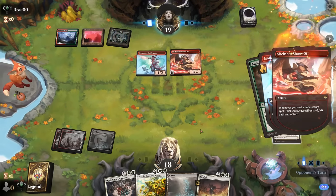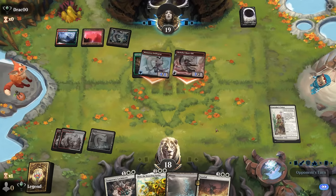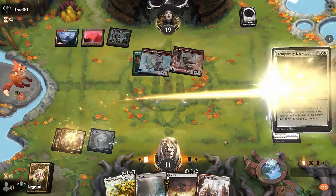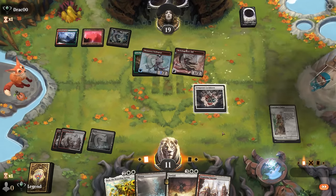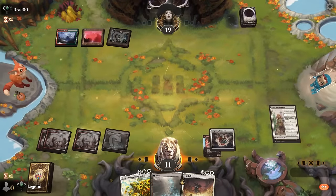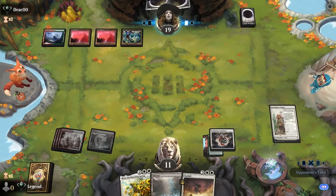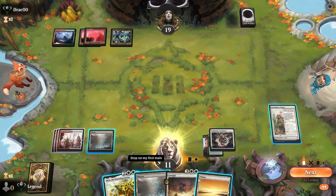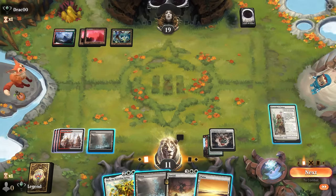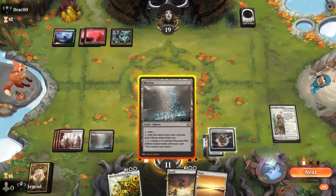Beza can gain us some life back. Audacity also gets exiled by Lockdown, but the priority is answering the board. Still at 11 — opponent's got nothing and we wouldn't be drawing any cards since we don't get to make any tokens with Beza, but it might still be worth it just to put a 4/5 in play and gain four life. Alternatively I can activate Merex to draw a card off Caretaker's Talent, and then maybe next turn play Beza and level up Talent to draw another card.